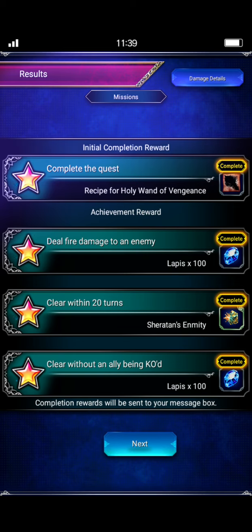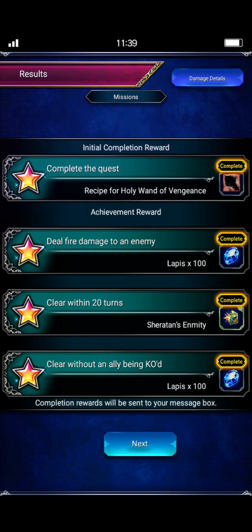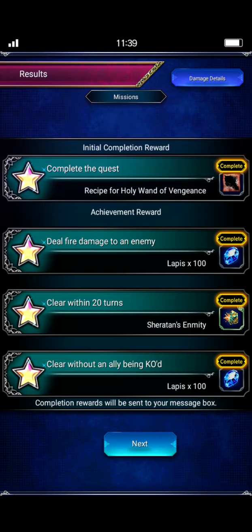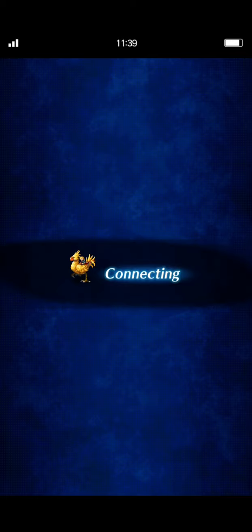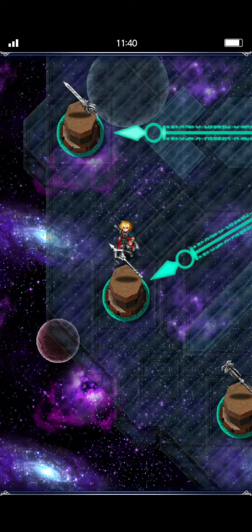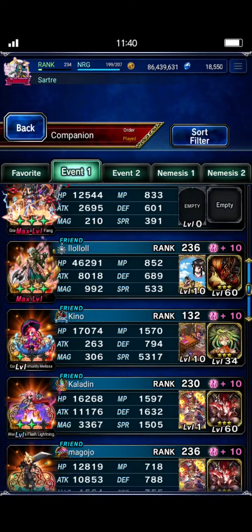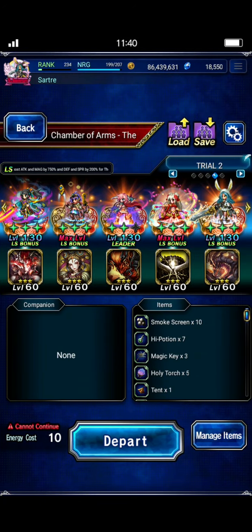There are some extra hidden quests that you can do by clearing the boss with certain team party compositions, but we'll get to that later. This is just my initial clear that completes all missions. I will show you the team gear in just a minute — let's take a quick look.